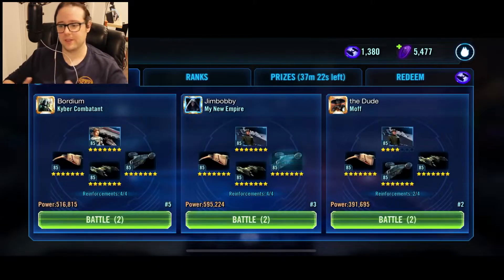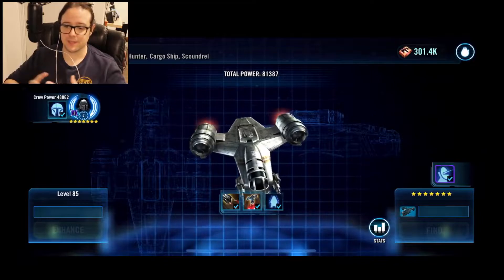7-star, all abilities upgraded. Xanadu Blood's the only one that's not Relic 7 — he's Relic 5 — but all the rest are Relic 7.